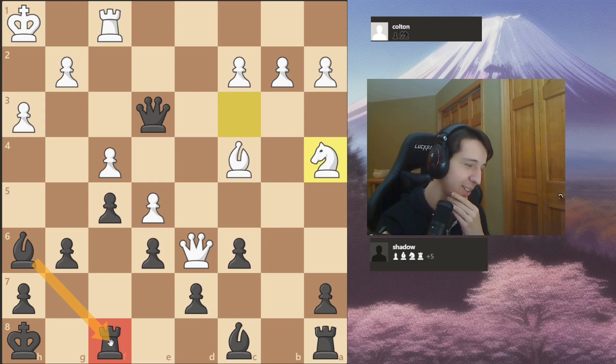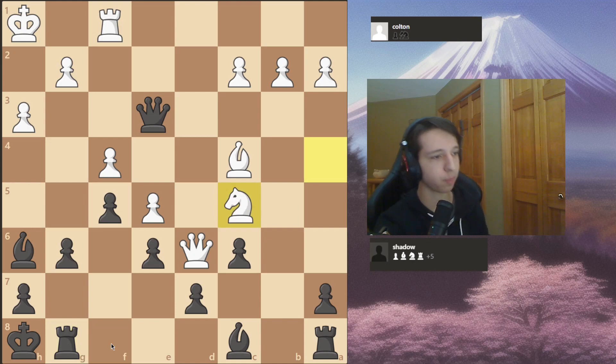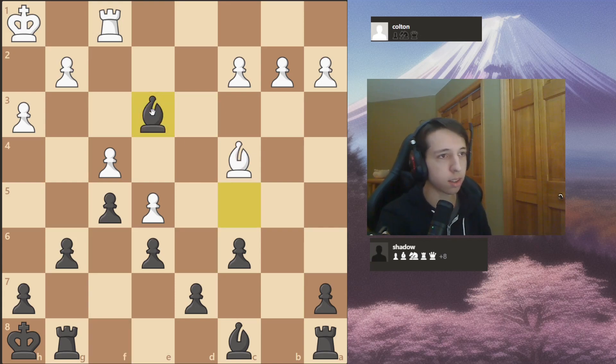After knight to a4, I played the sneaky rook to g8 — a little prophylactic move. After knight to c5, find the move: bishop f8, a simple skewer. Both pieces are looking at the knight with one defender, and the bishop x-rays through the queen, so the queen has to move. He goes queen to d3, but I just take with my bishop — my bishop protects my queen — and then takes takes. Trading queens when you're down material was just the worst possible decision.